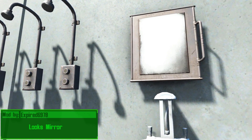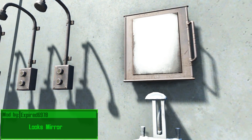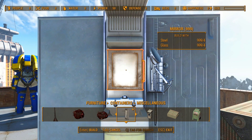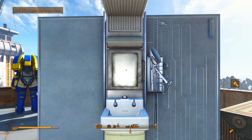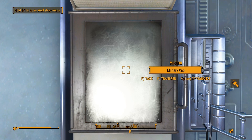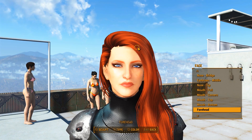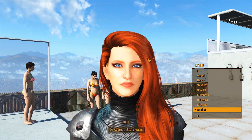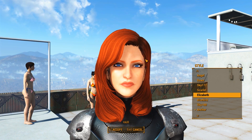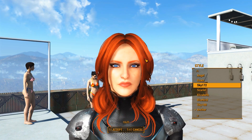Looks Mirrored by Expired6978 is a simple yet very immersive mod that will allow you to change how you look. You go to your build menu, there's a mirror that can be placed on walls and other surfaces, and once you place it you just walk up to it and it can be used as a regular container. However, you can also press the space bar and it will make you go into the look menu. This is a great way to change how you look because previously you had to use the command console and type in SLM14 — this is way more immersive, a very simple and beautiful mod to make yourself look beautiful.